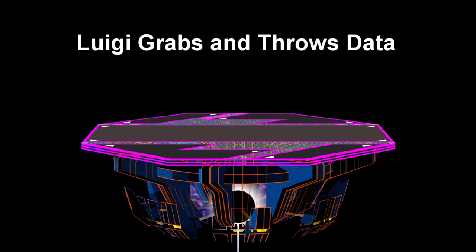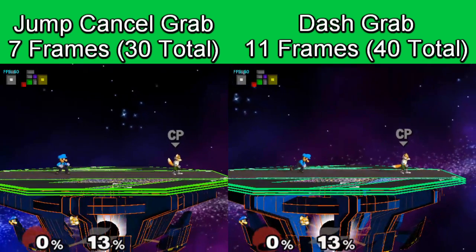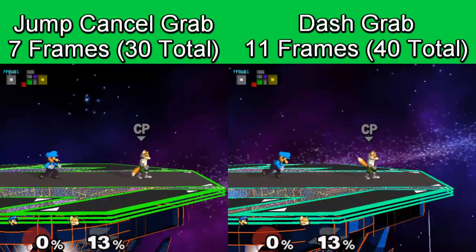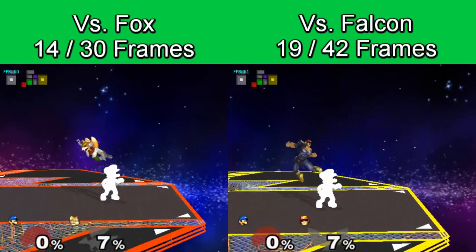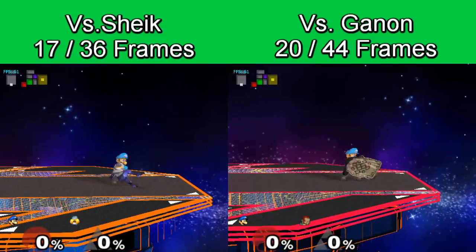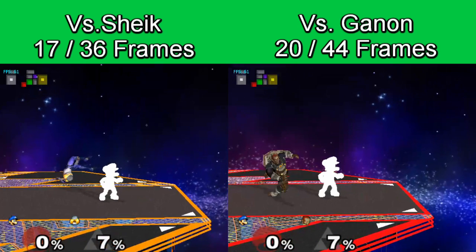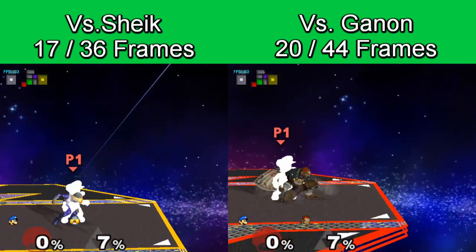We'll begin by going over a little bit about Luigi's grabs and throws in detail. Luigi should always jump-cancel his grab. This is due to the fact that his dash grab is 4 frames slower on startup and has 10 extra frames of lag if the grab whiffs. Also, all of Luigi's throws are affected by character weight, meaning he will have slightly different timing for when he can start to move on his up and down throw depending on the character thrown. For example, Luigi is able to move a lot faster after throwing Sheik than after throwing Ganon. With that out of the way, let's move on to Luigi's up-throw chain grabs, starting with Fox.